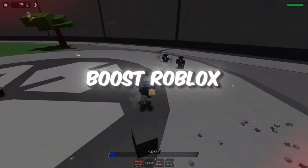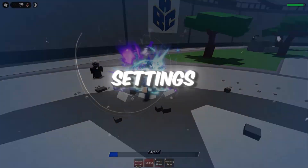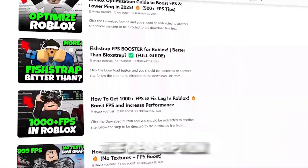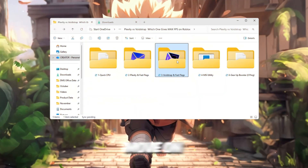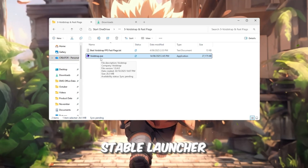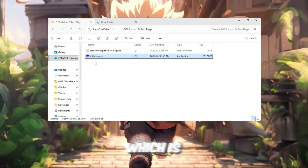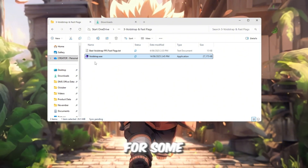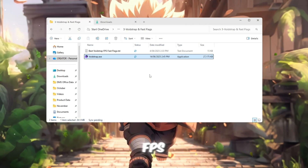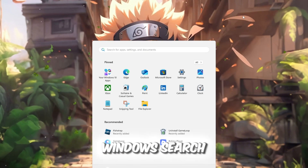Step 4. Boost Roblox FPS using Voidstrap and Fast Flag Settings. You can get all the files from my official website — link in the description. Now let's move on to the star of this guide: Voidstrap, the newest and most stable launcher after the Roblox update. Unlike Plexity, which is currently having issues launching Roblox for some players, Voidstrap works flawlessly and delivers higher FPS, lower ping, and smoother gameplay. Open your Windows search bar, type Voidstrap, and launch it.